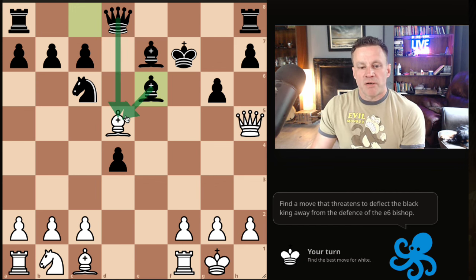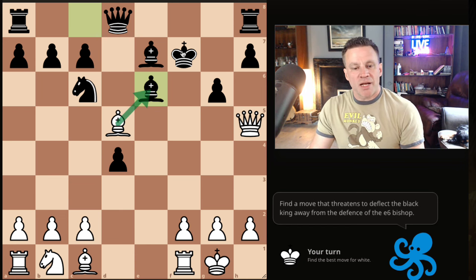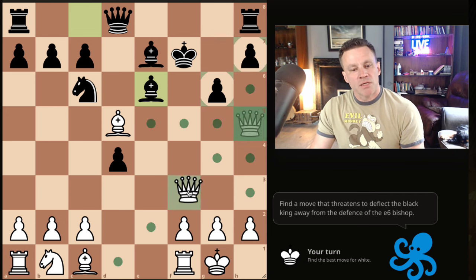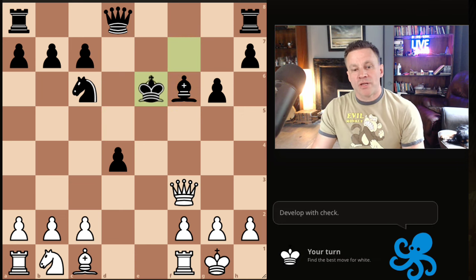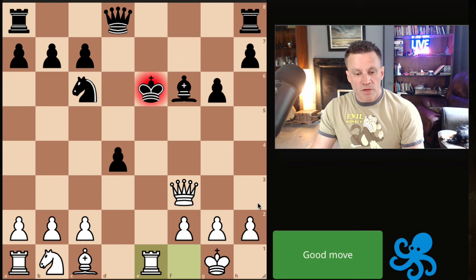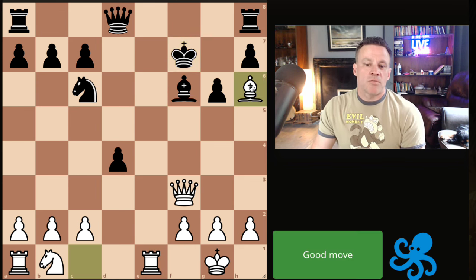They've got two attackers on here, but from Black's perspective this bishop is also under attack — and it's only defended by the king. So we drop the queen back here, threatening to drive the king away from the defense of this bishop. They block here, but now we lure the king forwards — develop with check, Rook e1 check. Critical: bring the bishop out, taking away these squares.